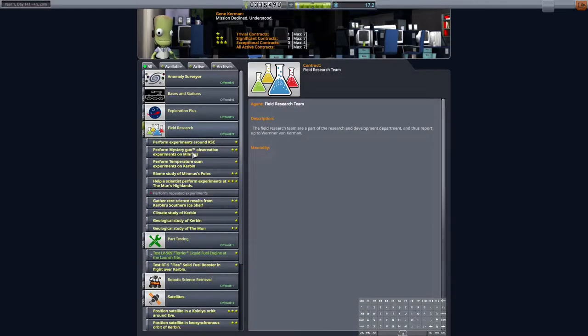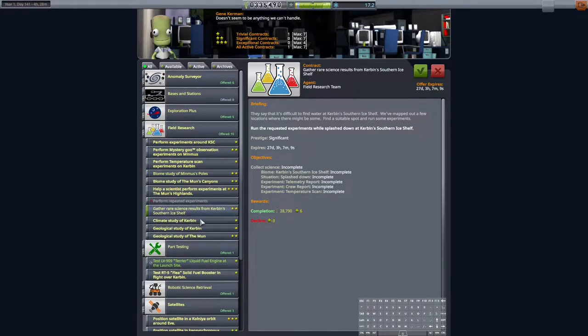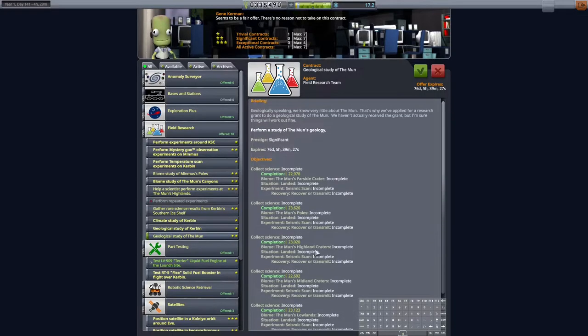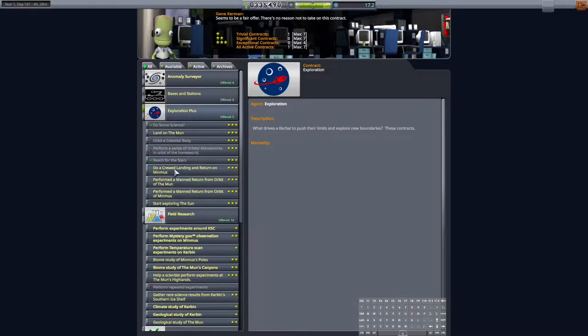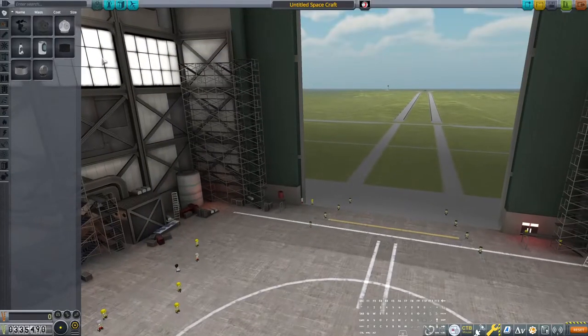Not going to bother with part testing a solid fuel booster. There are some biome studies at Minmus — we need to get there but we're not quite ready. Perform science from experiments at the moon's highlands will be lucrative once we have a space presence. With 300,000 dollars we're going to build the Kerbo National Space Station — I make it every game.